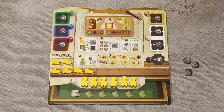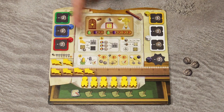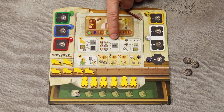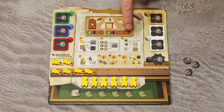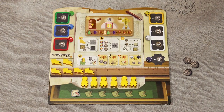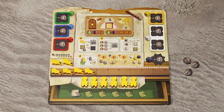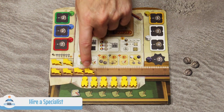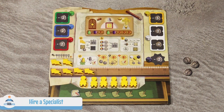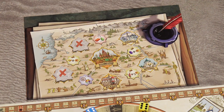In the base game there are 3 standard actions: you can claim a cathedral section, build a cathedral section, or acquire resources from the market. The Contractors expansion adds a fourth action — sending a contractor to hire a specialist. When you take that action, you take the leftmost contractor from your extension board, place it in one of the regions on the Grand Duchy of Moscow board, and gain one of the specialist tiles.